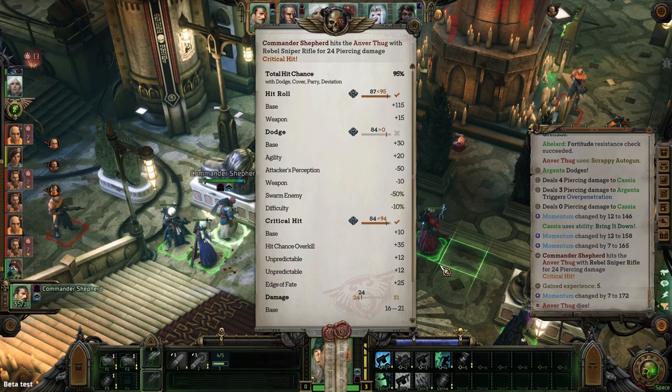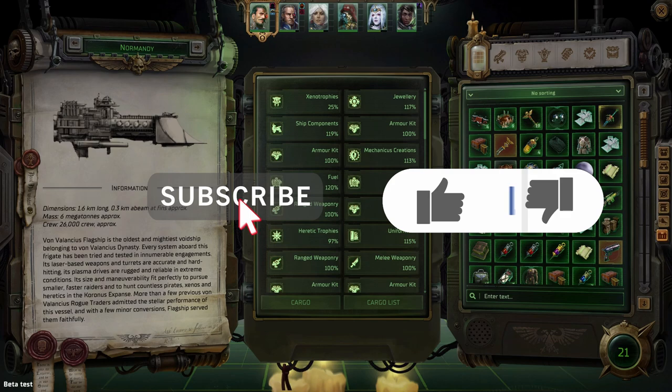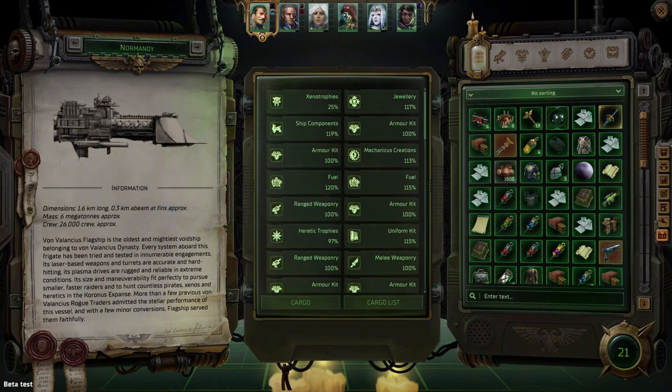A critical hit typically does 150% of the damage that a normal attack would do. The base critical hit chance for ranged attacks is 10%, while it is 0% for melee attacks. When firing a ranged weapon you get an additional 1% critical hit chance for every percentage of hit chance on a target above 95%. When in melee, your critical hit chance increases by 2% for every point of superiority between your weapon skill and that of the enemy you are attacking. If you enjoyed this video, I would appreciate you hitting the like button — this lets me know which videos the community is enjoying. If you want to support this kind of content, please consider becoming a member of the channel.